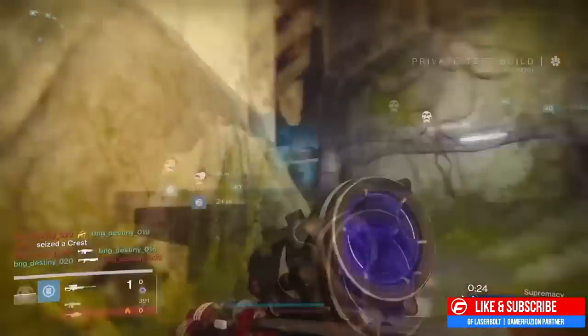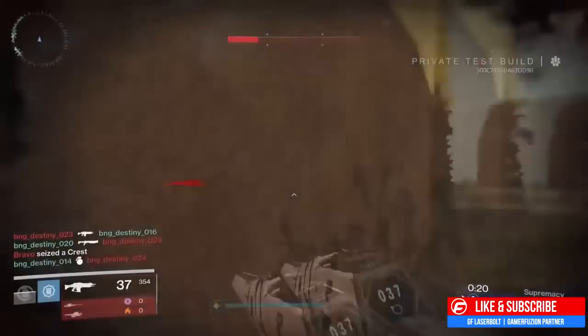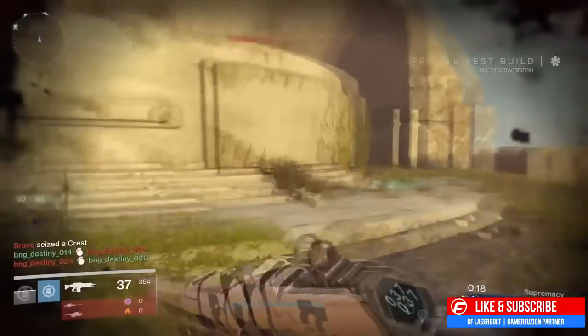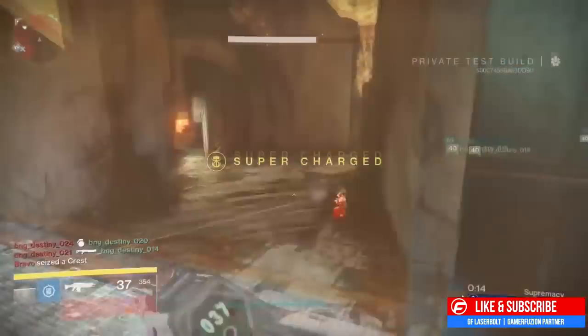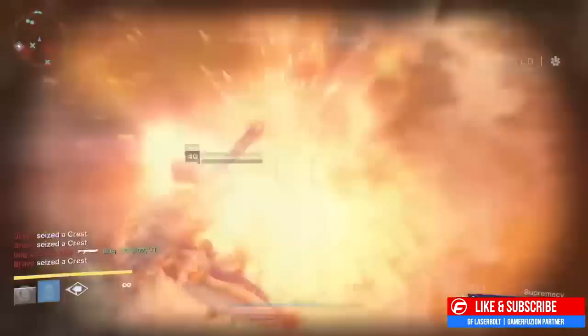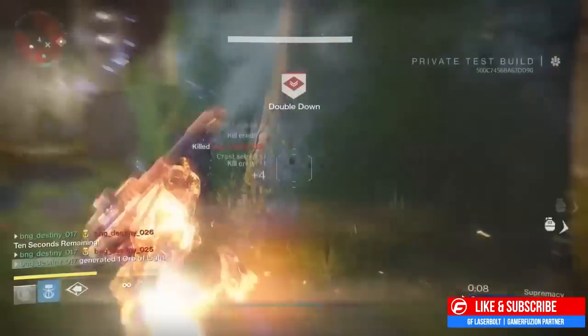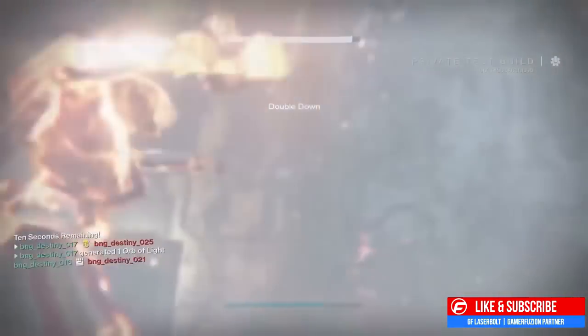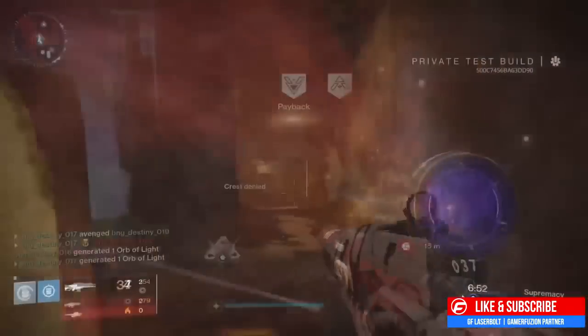They played around with rocket launchers as well: the effective range of cluster bomb explosions is increased, and the grenade and horseshoe radius is reduced from 1.3 to 1 meter. The Truth is not affected by any of these changes. Machine guns seem to be making a rise, with damage increased on the highest rate-of-fire machine guns by 4 percent.